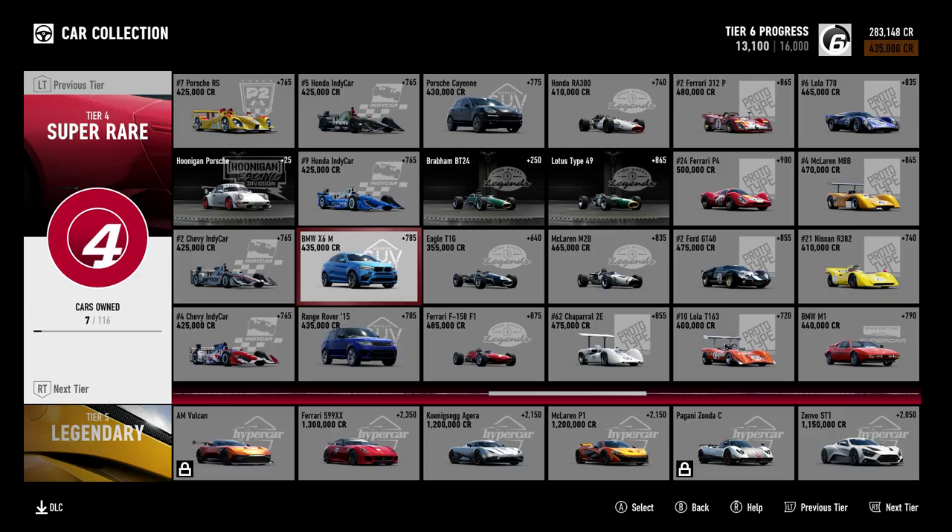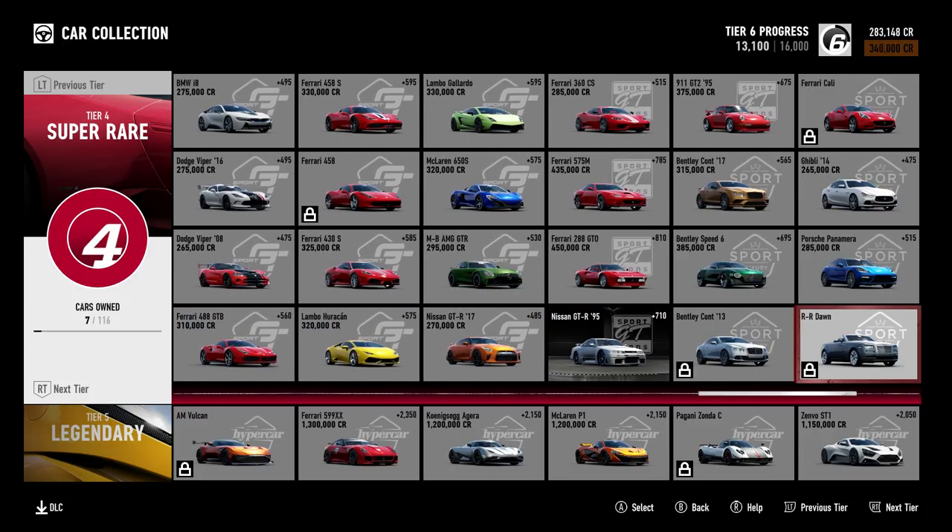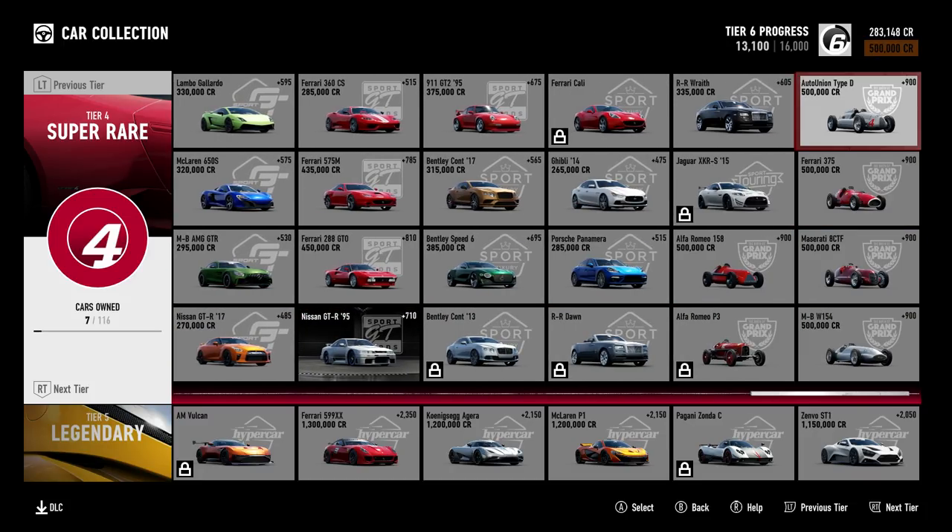You're saving so much money even on things like these prototypes. Overall, cars are cheaper — considerably, considerably cheaper to buy. Auto Union is another good example — that's like 1.7 million? On Forza 6 it's only half a million here. Massive, massive savings.